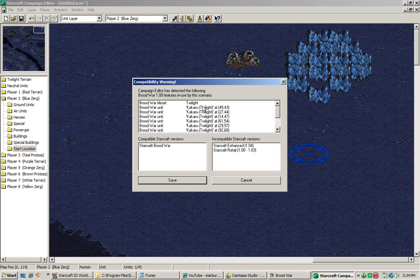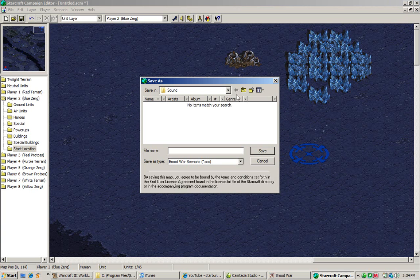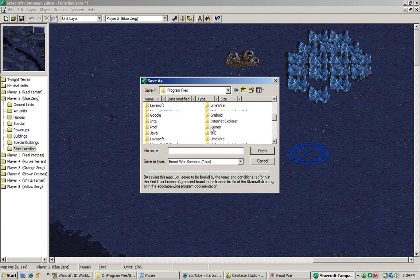Another thing to realize is that if you are trying to make a map for regular StarCraft, this will tell you if any Brood War units are present. You cannot use a Brood War unit in an original StarCraft map. If everything else is fine, hit Save, and this dialog will pop up. You need to save it in a certain folder in the StarCraft directory.